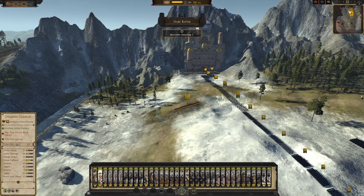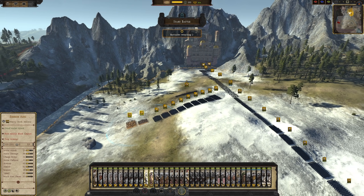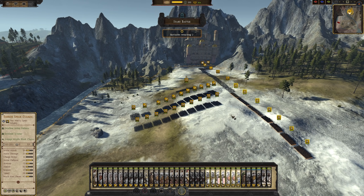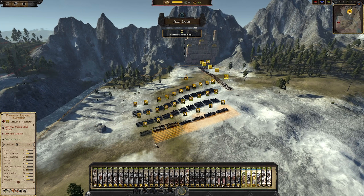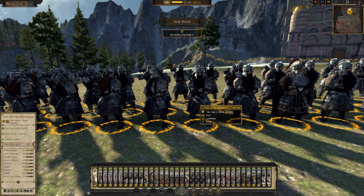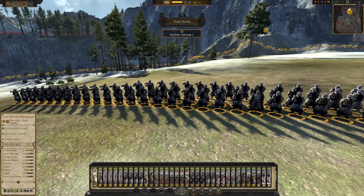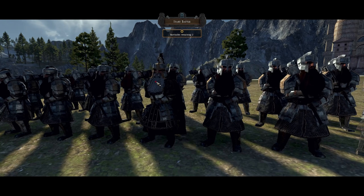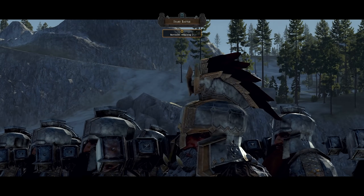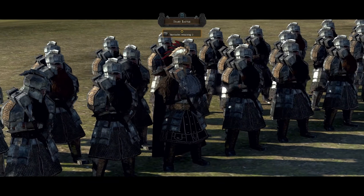Let's get the infantry set up here, and then we will jump into a battle in a second. I basically got every single unit I could so you guys can see all of them and how amazing they look. To start off with, we do have the Sons of the Mountain - they look really cool. And there is a custom model for Dane himself - this guy is supposed to pretty much just look like Dane. Looks really, really awesome. I love his helmet.